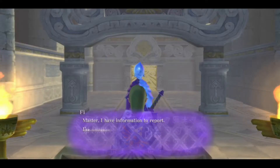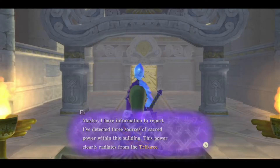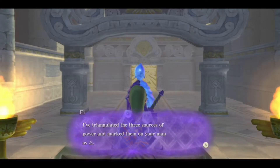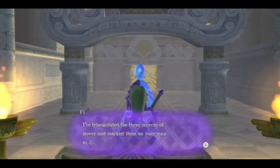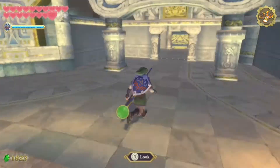Fi reports: 'Master, I have information to report. I detected three sources of sacred power within this building — this power clearly radiates from the Triforce. I've been trying to triangulate the three sources of power and mark them on your map as triangles.' Lots of triangles going on there.